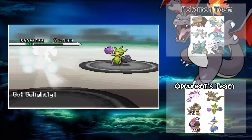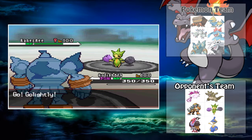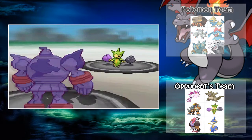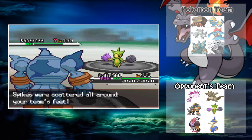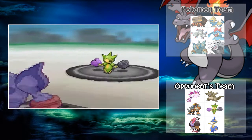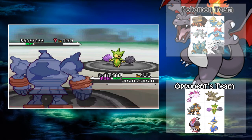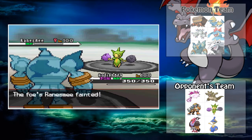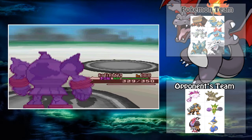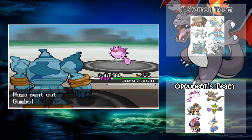He's going to send out his Roselia, and I'm going to send out my Golurk, which is named Golightly. I got that heavy Golightly with max attack and a lot of HP investment, and I think I added some speed as well. He's going to go for the Spikes, and I don't care — I'm just going to launch off the Earthquake, because I'm max attack and I know for sure it's going to take it out.